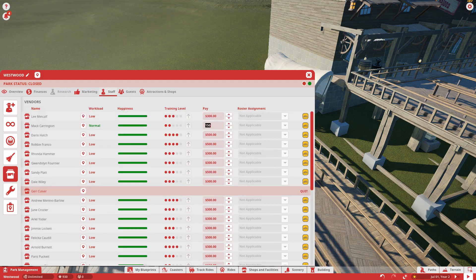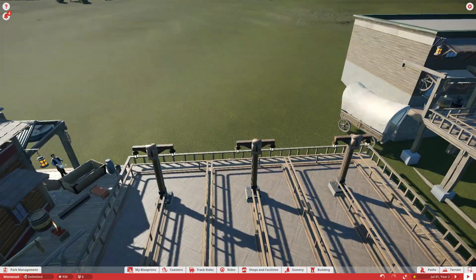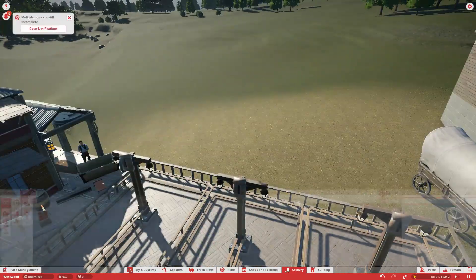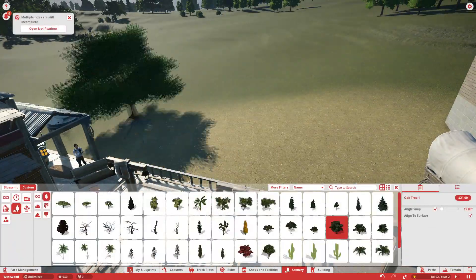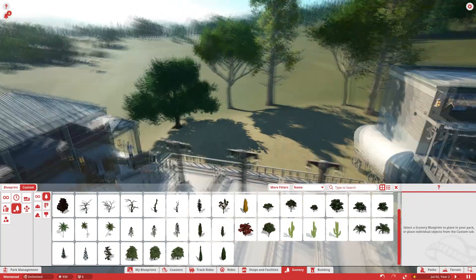We'll get there when we get there. We don't work too much on the Invention Company today - just the start of the coaster station and the lift hill of the coaster over there, and that's about it.